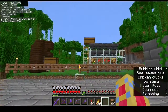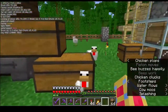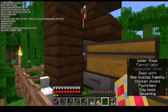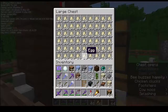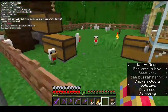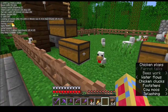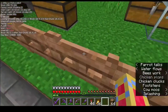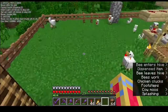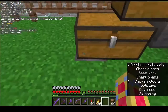One thing I forgot to mention is that between episodes I built a chicken farm. I don't really care much for chickens — I don't eat their meat or have much need for feathers — but if and when I do a wither farm, or have a need for wither roses, one way of getting them is to put a lot of baby chicks in with the wither when I spawn it. For that I need a lot of eggs.